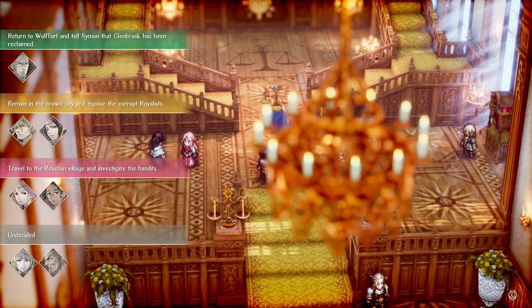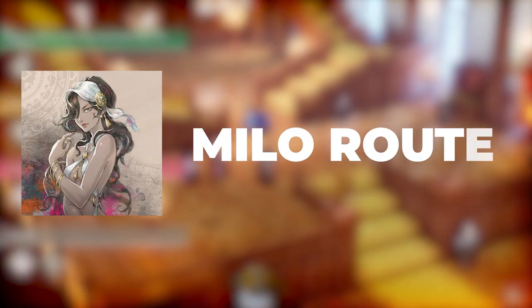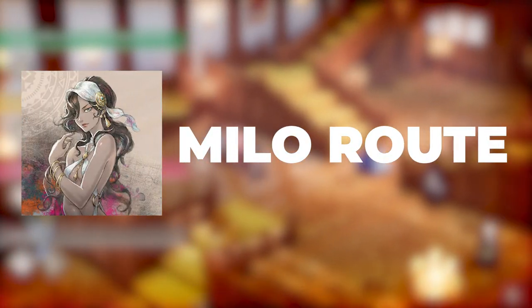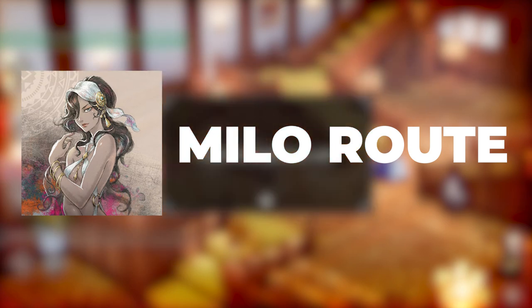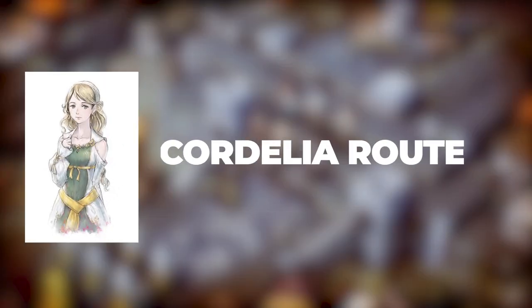Jumping ahead to chapter 15, you have a three-way decision to make at the scales. Returning to Wolffort to see your father will give you access to Milo, and is also required for the golden route true ending completion. The next option is to remain in the crown city, which will give you access to Cordelia as a recruit.